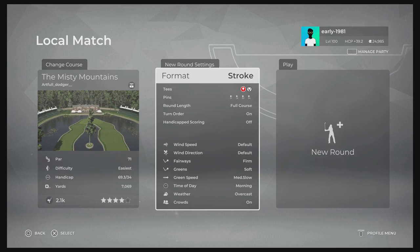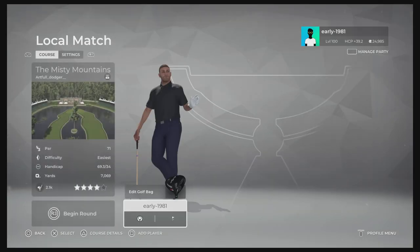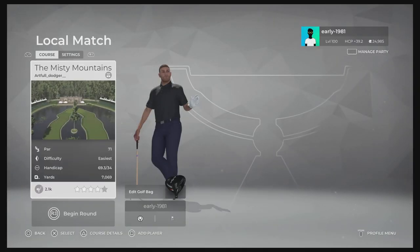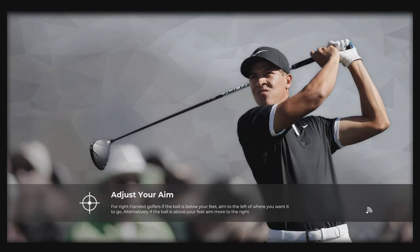Let's check out the course settings. As always, everything's going to be left to default. Fairways are firm, greens are soft, greens speed is medium slow. We do have tee options. We are going to be swinging from the white tees which are playing 7,069 yards. And as always, pin set number one. So let's see if I can successfully navigate my way round the Misty Mountains.